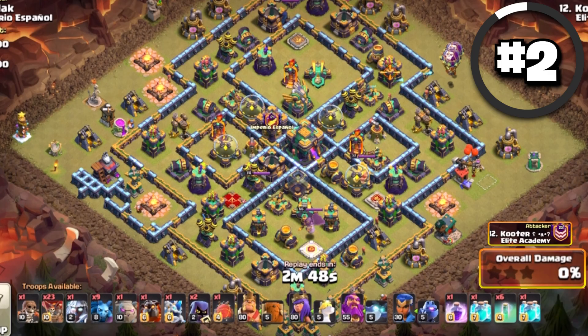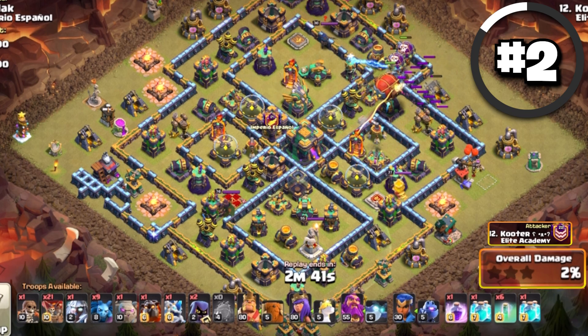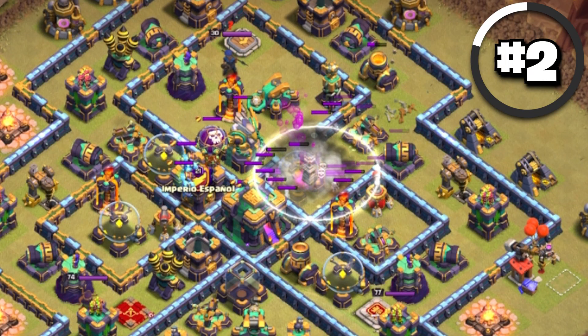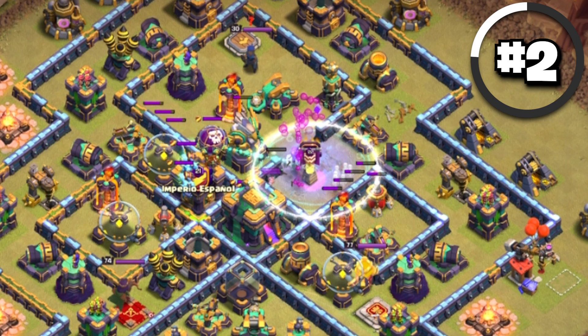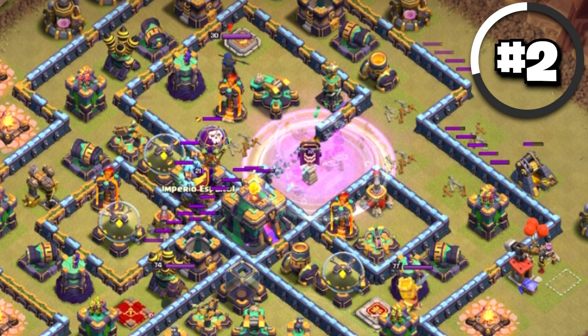You mainly want to make sure that you're using the Super Archer Blimp first, usually using a Grand Warden with Balloons, but if the area you're going into is close, you can just use Balloons or a Lava Hound. Before the Blimp pops, use the Invisibility, then wait for your Super Archers to start firing, drop in another Invisibility, two Clone Spells, a Rage, and then time your Invisibility spells every 4 seconds.